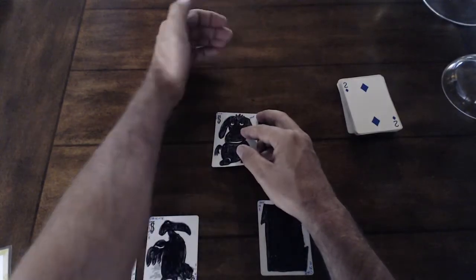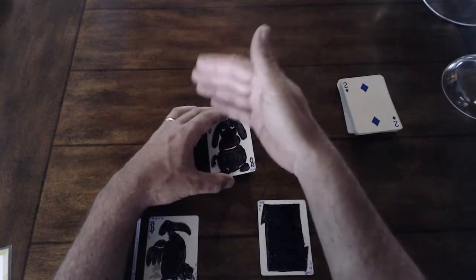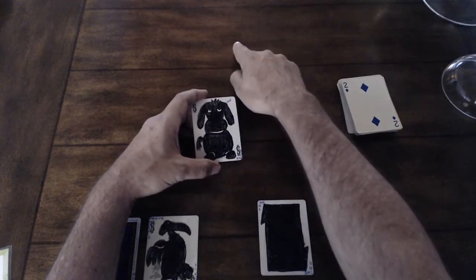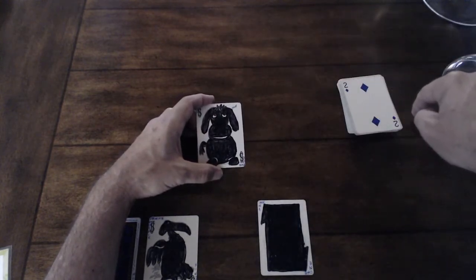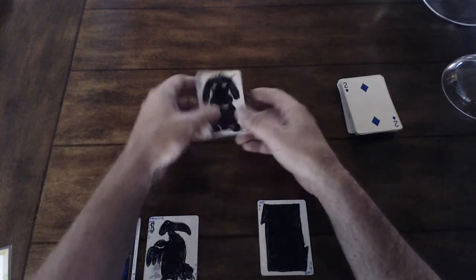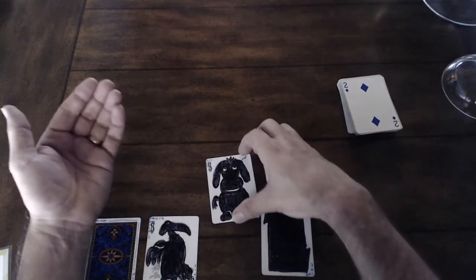If you play the Dog late in the hand and your partner has already run out of cards, remember: the game doesn't end when one player is out — it ends when only one player has cards left. So if your partner is out, the lead passes to the next player in rotation. If they're also out, it skips to the next, and so on until it comes back to you.